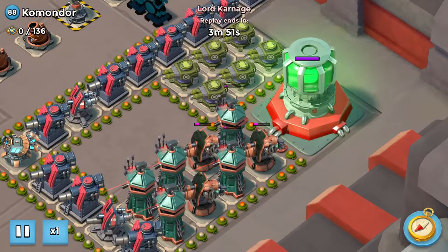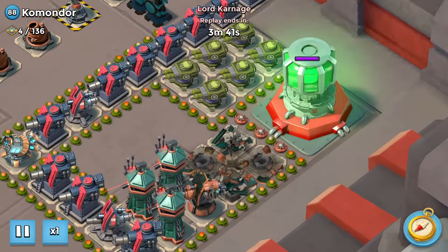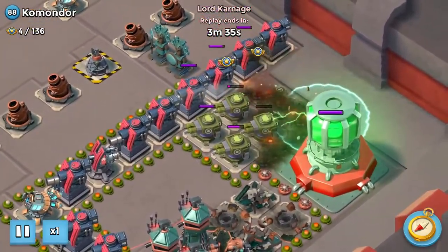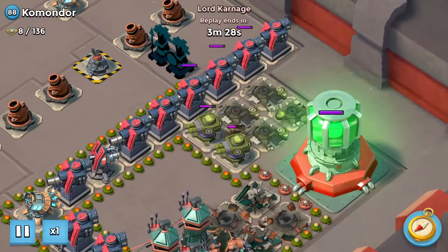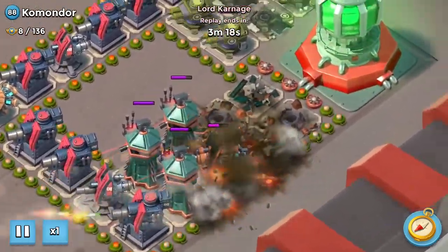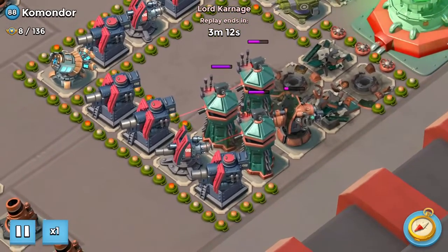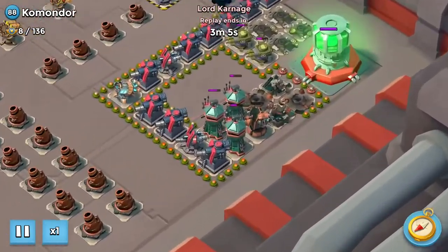I dropped four artillery — yeah, four artillery — and a fifth one which I was surprised didn't kill it, so I dropped a sixth one and that kills it. That gives us a nice little window at the back corner. I dropped two barrages on those machine guns which didn't get the job done, so I dropped an artillery with it. Now we've got a nice window, but this boom cannon has range near the back — not all the way, but near it.